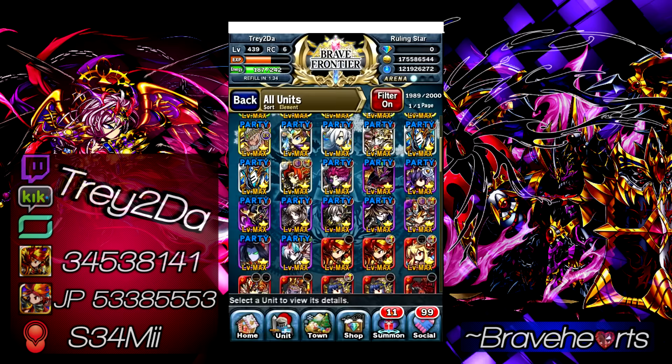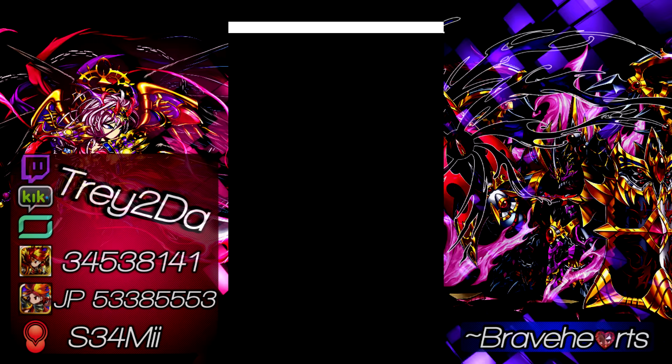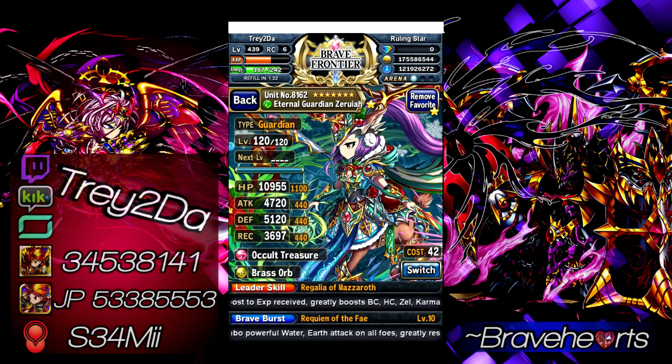Number 1 unit on my list — super OP, recently released. Number 1 in my opinion goes to Zeroye. This is a unit exclusive to Global Brave Frontier and was only summonable for a limited time — her gate is likely gone as of this video. This unit is not primarily for damage dealing, although she does help in that department. Pretty much everything else about her is very very good. Her BC cost is extraordinarily high — between BB and SBB, I believe it's 65, which I think is the highest in Brave Frontier.